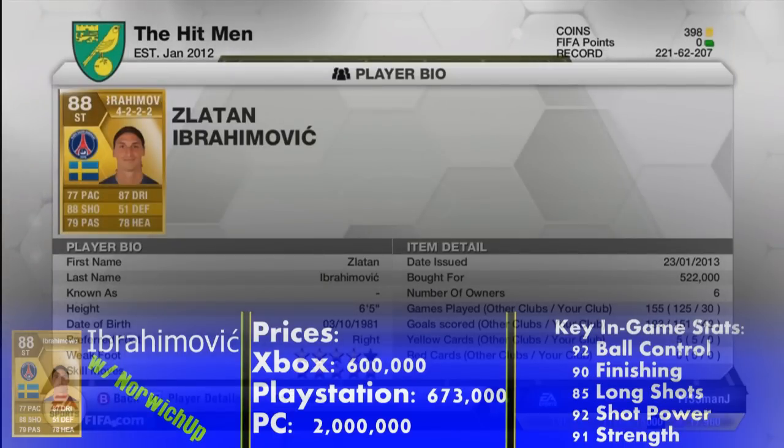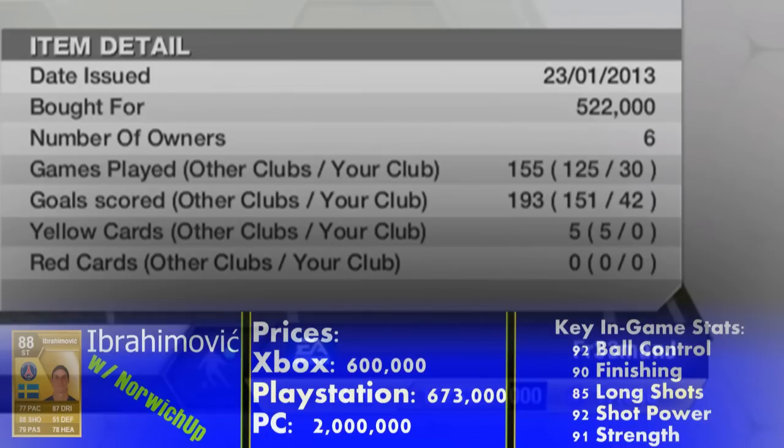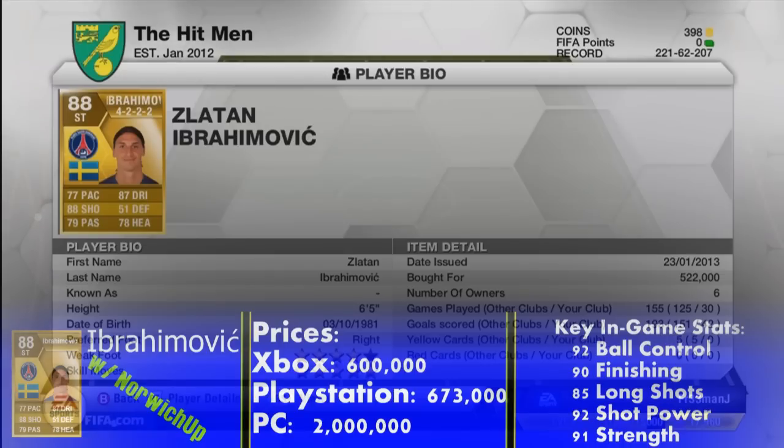You can have a look at his card face stats here: 77 pace, 88 shooting, 79 passing, 87 dribbling, and 78 heading. His price on Xbox is around 600k — my friend actually paid 522k, so his price has increased a tiny bit. His PlayStation 3 price is around 673k, and on PC you're looking at around 2 million.